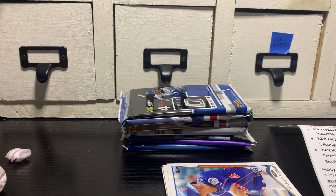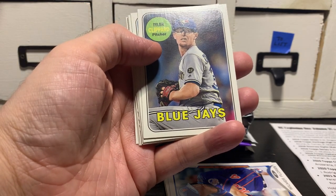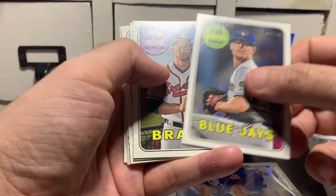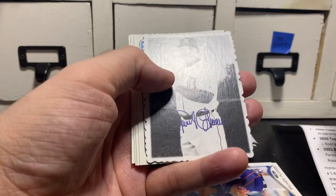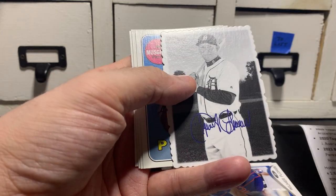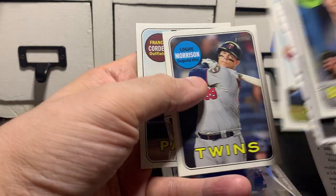We got 2018 Heritage High. Looking for Ohtani — the big one right now — Juan Soto, Acuña, Torres, Meadows. I think there's a litany of others. Dylan Cousins, not really the one we're looking for. Is that Miguel Cabrera? He's a big fella. And Franchy Cordero.